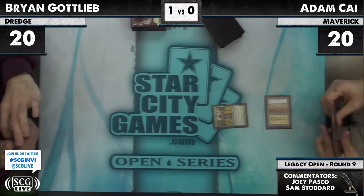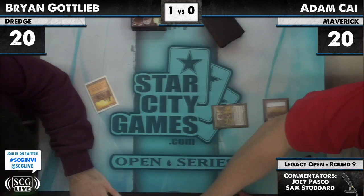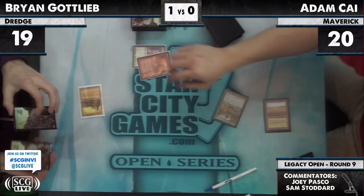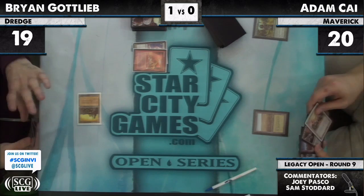Adam starts game two with a Noble Hierarch. He's also got a Mother of Runes and a Wasteland. Turn one, City of Brass for Brian. And Firestorm takes out the Noble — he just discards one card to deal one damage to one target. Funny story: at the Puglies house, judges didn't rule that correctly and let it kill people on turn one.